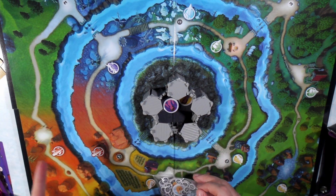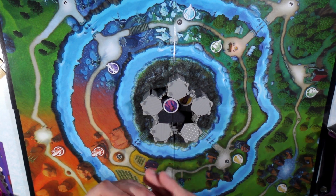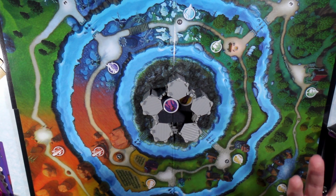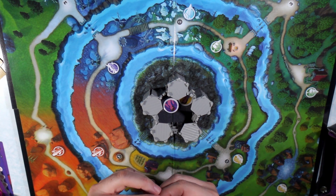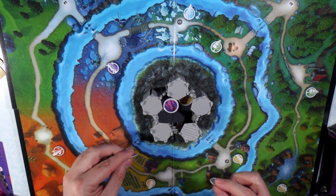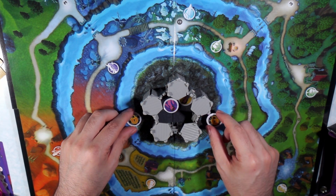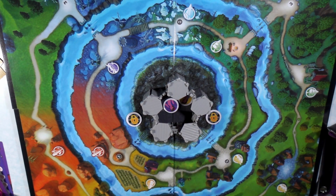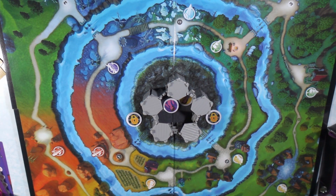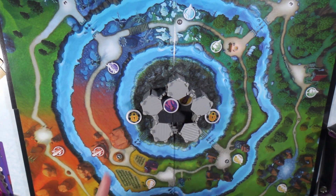They're going to sit there the whole game until you rescue them, and then they're going to sit on your board. They don't really do anything. Depending on the number of players, you're going to take these lock tokens and put two of them around the castle so you can kind of see — they're pretty much markers just letting you know the heroes are still inside and that you need to rescue them to complete the win condition of the game.